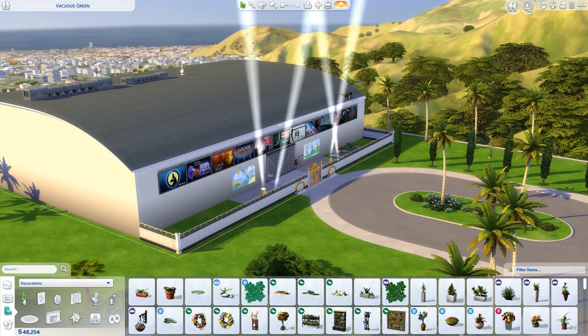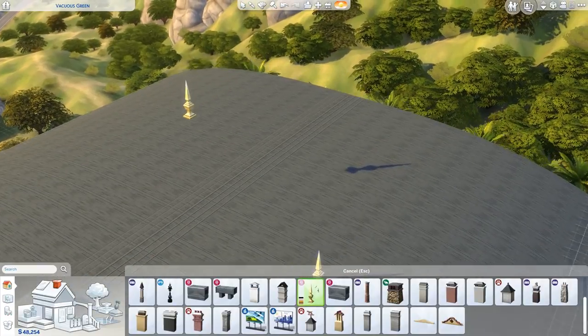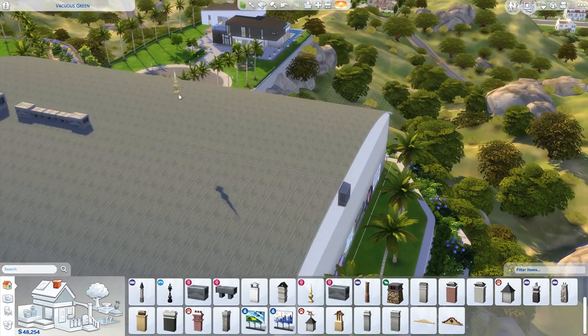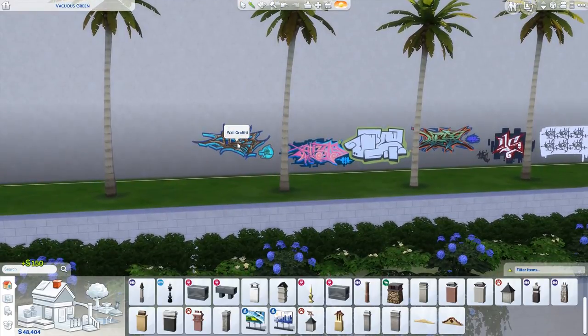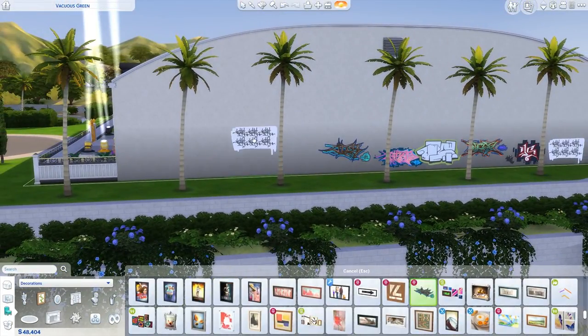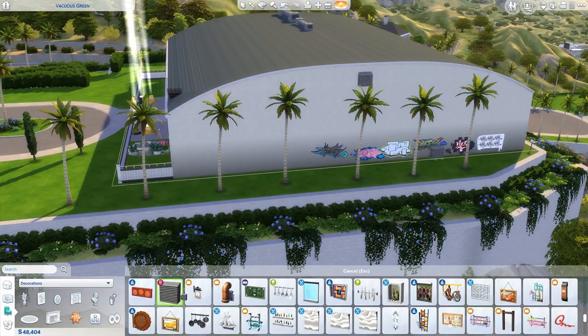Over here is another roof decoration — you put it at the end of a roof. Around the side, we have new graffiti. This is just one item but I've put up a bunch of varieties of it — new wall graffiti you can place along the building. And this here is a decorative vent that just goes on the building wherever you want.